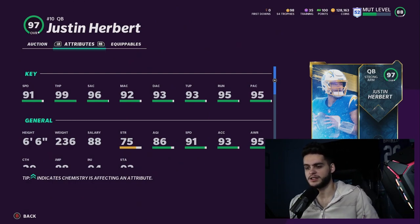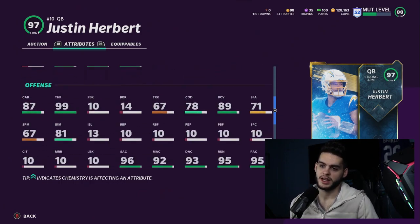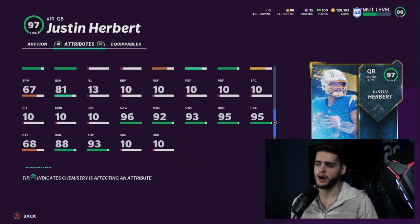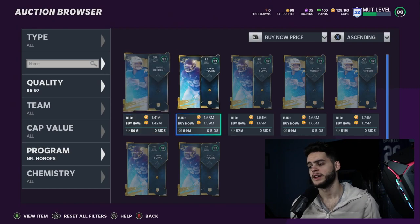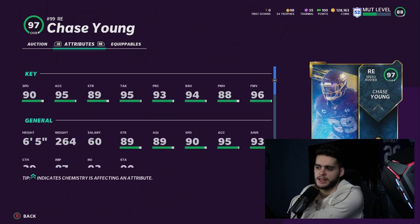Put play fake on Herbert and he will get 99 short, 99 throw power, somewhere around 97-98 medium accuracy — deep will stay around 93. He's going to be an amazing quarterback because he's 6'6" with the speed and throw power. With the ball in his hands: 78 change of direction, 87 carrying, 81 juke, 87-88 break sack. If he got a power up, the card would be even better — hopefully from the next Wildcard Wednesday.